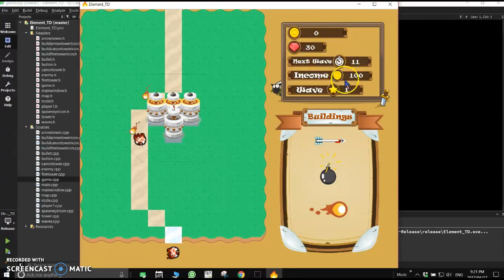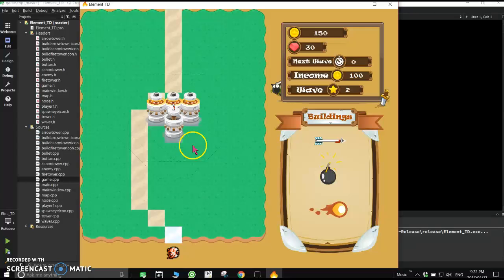You can also see your income — the gold you receive at every turn — and which wave you are currently on. You can place buildings, wait for the next wave, and collect your income.